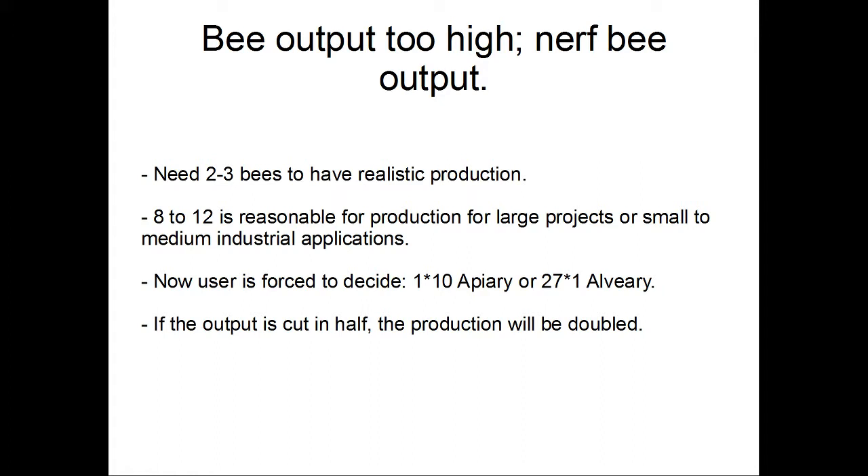At this point you're forced to decide: do you want a single apiary, or 27 of the upgraded alviaries? Multiply whatever you decide by 8 to 12, and suddenly you have a significant number of multi-block parts — all of which need to update and keep track of each other. You go from maybe five or six ticking tile entities to five or six hundred ticking tile entities for one person. Multiply this by 10 or 12 people on the server who are that far along, and suddenly you see why your server is dying.